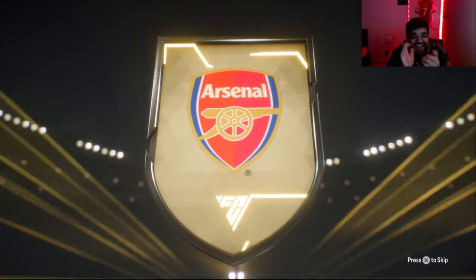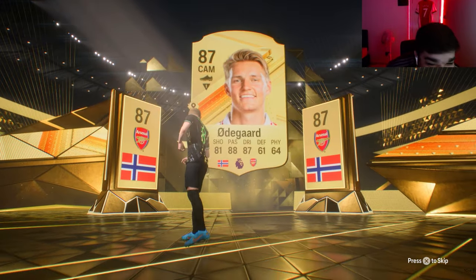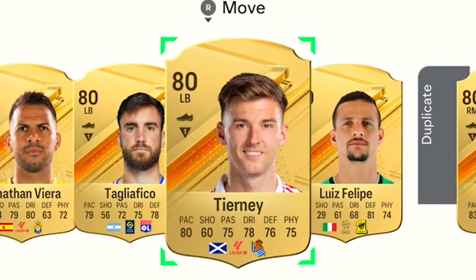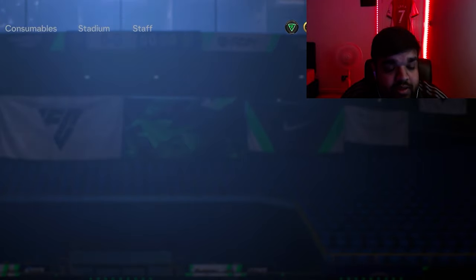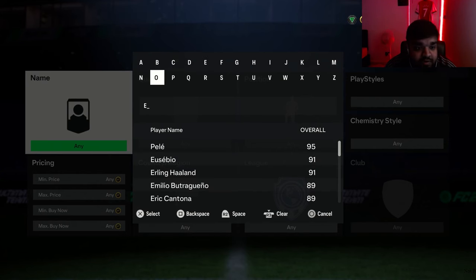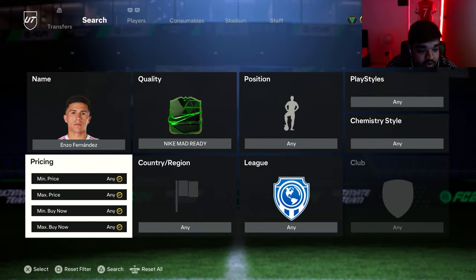Oh my god, let's go - Skipper Hoop, Meccano as well, and Kieran Tierney! Why did he have to leave? First thing we're going to do with our 40k to get the EA Mad Ready objective done is buy Enzo Fernandez, because he's the cheapest Mad Ready card. I hope he's still 40k because that's what he was when I made all the coins yesterday.